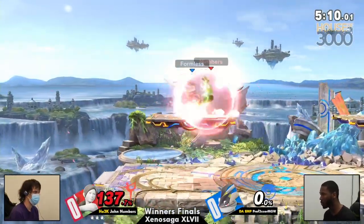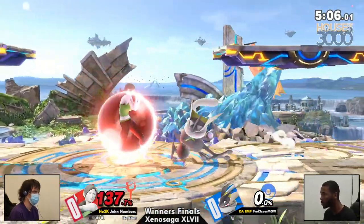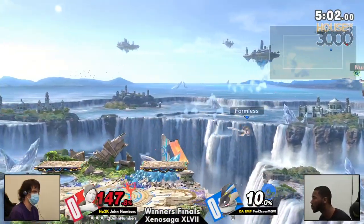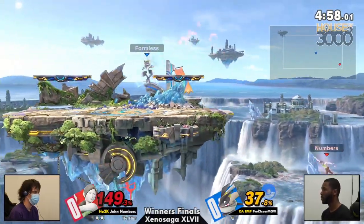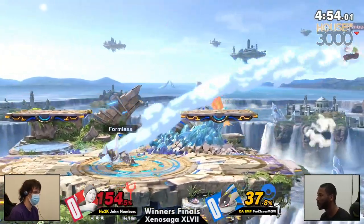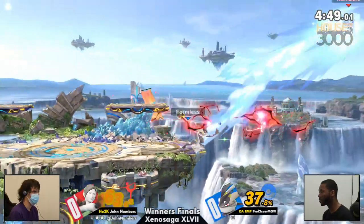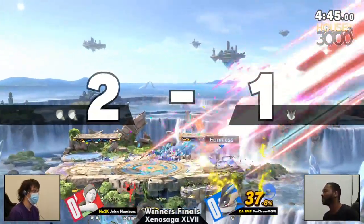John catching MGW recovering back with the Hydro Pump. It was just beautiful positioning from Numbers, recognizing that there's no hitbox — no way for Greninja to contest you there. So you can just charge that Sun Salutation for free. And if they don't go high, you don't have to pull the trigger. An incredibly unfortunate MGW getting caught in a similar situation, getting caught by the Sun Salutation thanks to bonking on the main stage.